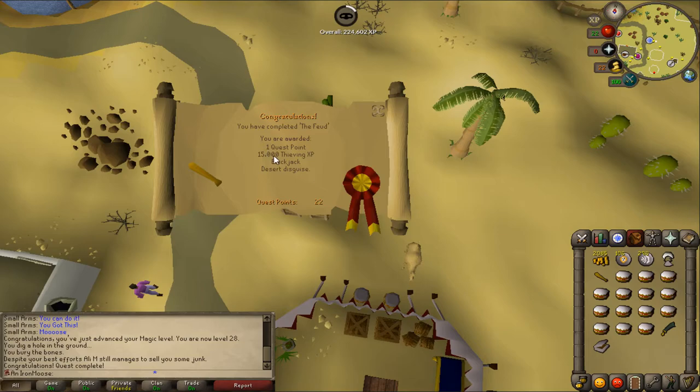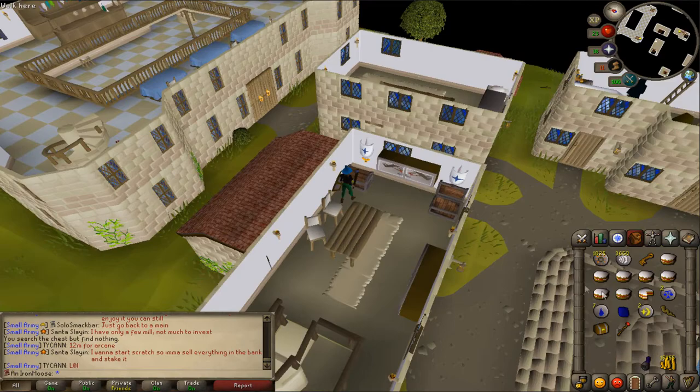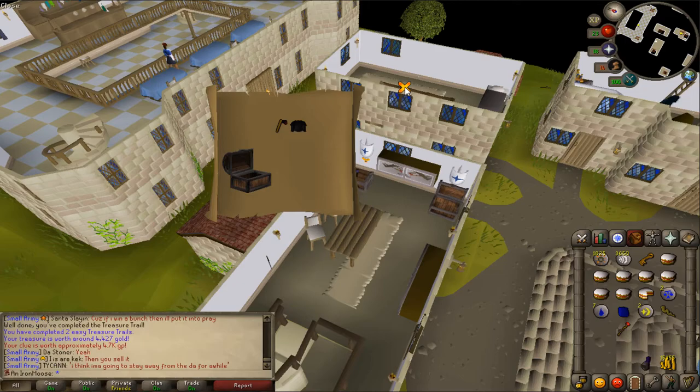And there you go — The Feud completed. 15,000 experience. Unlocked the blackjacking. And I've got the desert disguise. What thieving level does it give me? 41! That is awesome! Alright, we've just obtained our second casket on the Hardcore Iron Man. Let's open it, see what we get. I don't know, I can't complain — it's an easy clue. Let's get back to making some money.